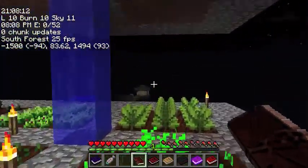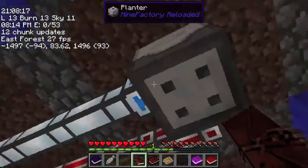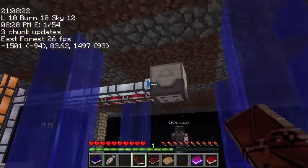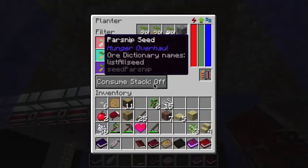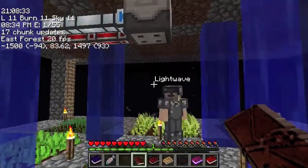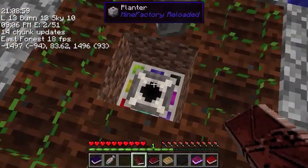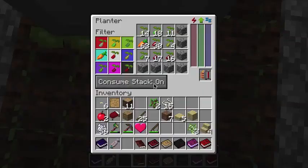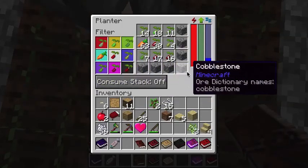Maybe I'm on the wrong floor, but I don't see a planter block. Look out! The planter for this floor is actually underneath this piece of farmland. It has to be placed underneath the place it's planting on. See the colors? Yes. They determine in the filter which direction each one is planted. It fits into my farm design absolutely perfectly.